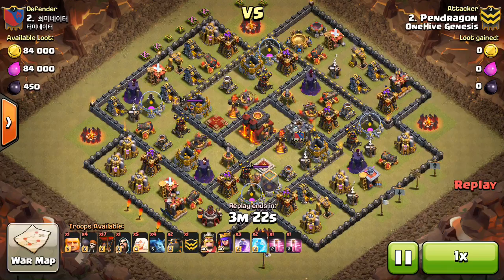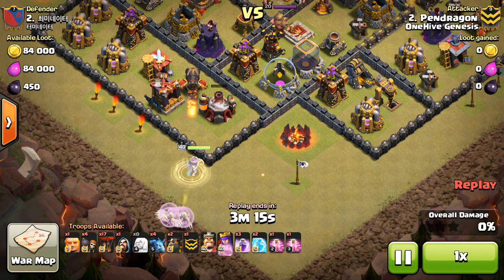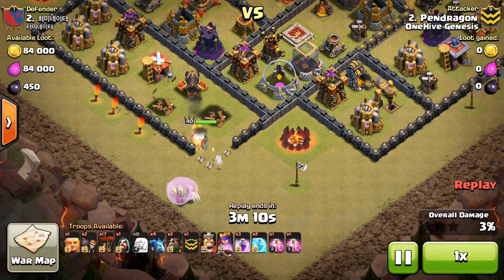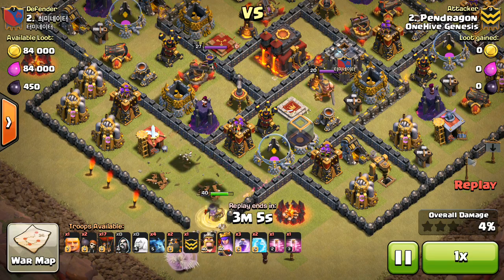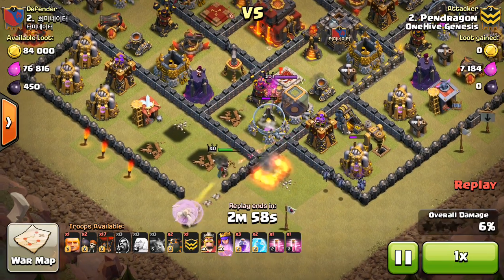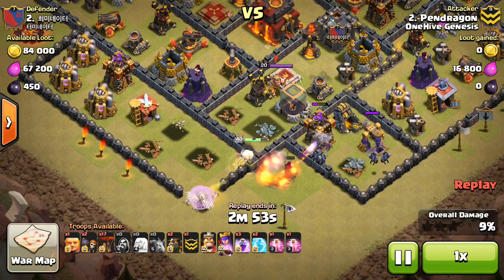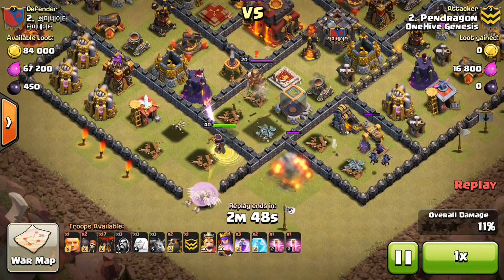Starting with a very close three-star attempt by Pendragon — we've seen a lot of his attacks recently. Just starting off with a queen walk, gonna drop a few wall breakers just to let her into this compartment. I think the goal here is to get the enemy queen taken out and get two of those air defenses — they're both within reach. Goes ahead and drops just a few minions, I think to clear out some of this trash while that archer tower is distracted. The queen actually already gets her anyway, locked on with that air defense — that's good, it's going to go down in just a moment.